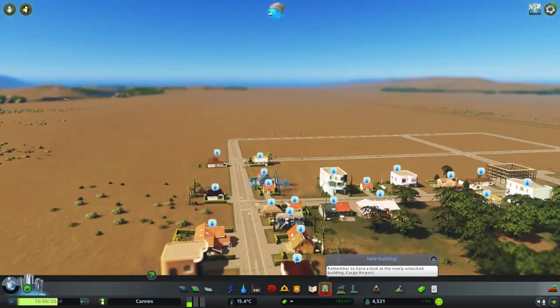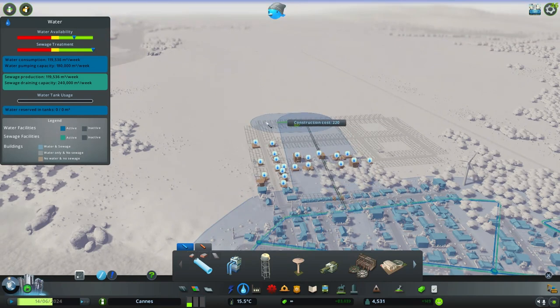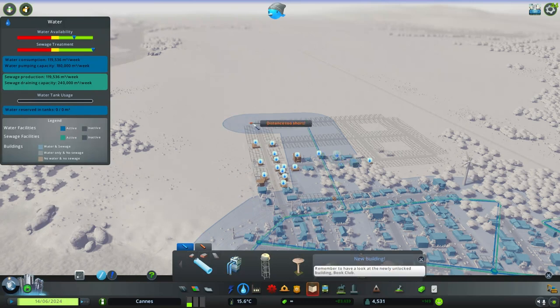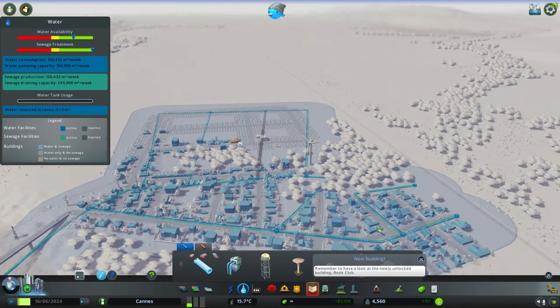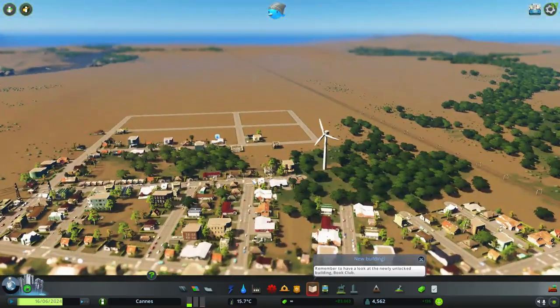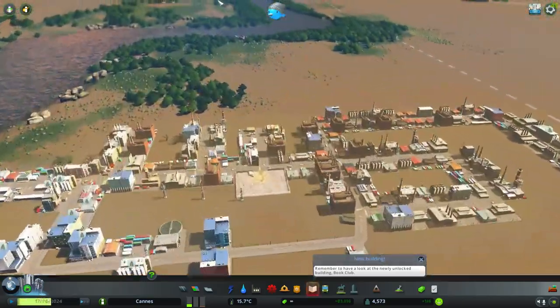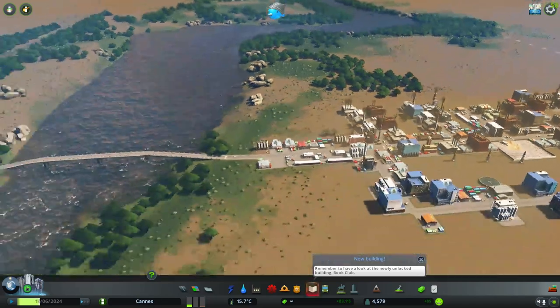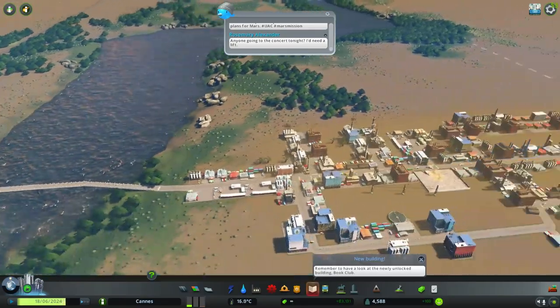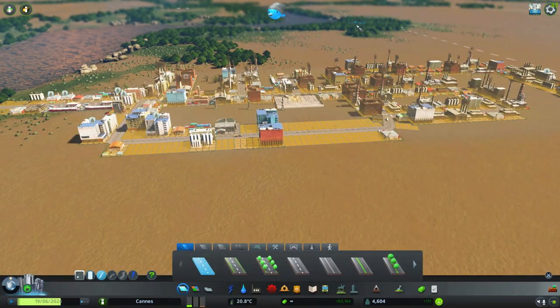We're gonna have to add some water over here. We're also letting it get more housing over there. We may put an airport out here — like a cargo airport. It's not gonna let us put the ship, so what I'm gonna do is make a road go underground like this.